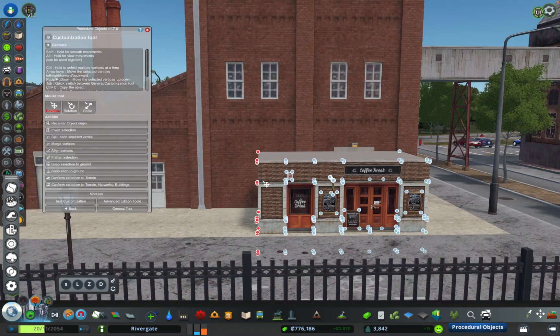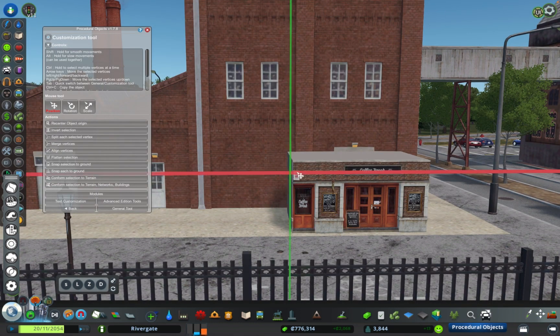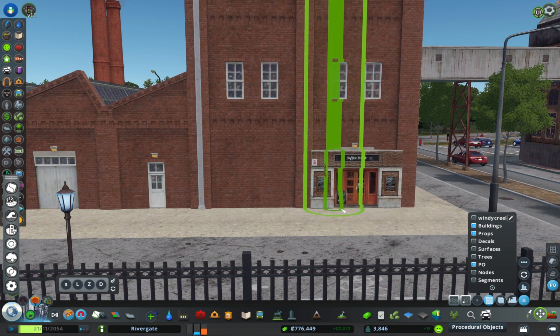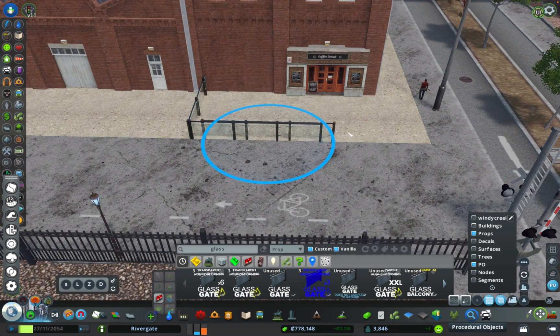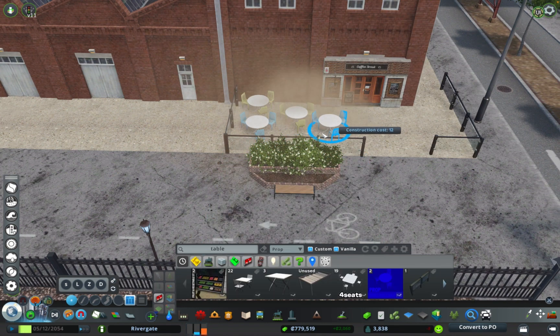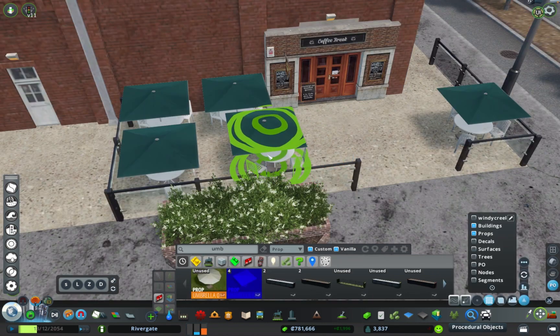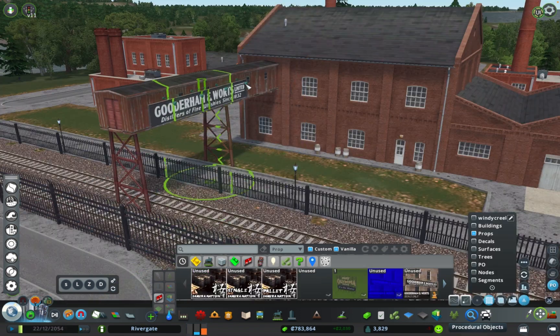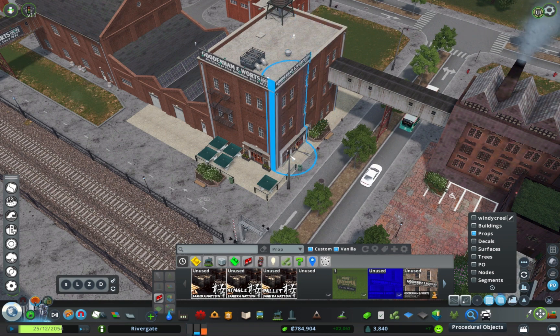One of my favorite tricks when I have a little corner space like this is I'll lay out a commercial asset, then I'll copy it with PO and put the other one on the other side of the corner. So now I got like a little dual entrance, and we can turn this spot into a cafe — lay out some umbrellas, some tables, a couple planters. Done with that.